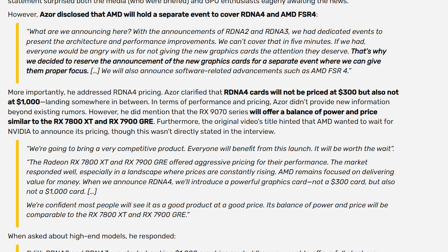The separate event means there's a lot to talk about. AMD's official results matter too — if independent reviewers match them, AMD could win the mid-range segment this generation. Azor also confirmed RDNA 4 cards won't be priced at $300, but also not at $1,000 — somewhere in between. He mentioned the 9070 series will offer a balance of price and power similar to the RX 7800 XT and RX 7900 GRE.